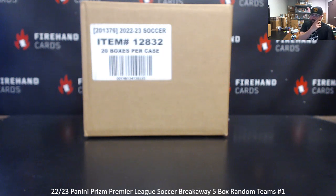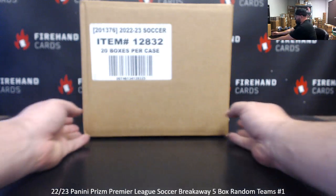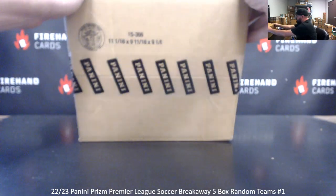Alright guys, we're doing 22-23 Prism Premier League Soccer Breakaway Edition. This is a 5-box and teams break, number 1. After a successful run of opening up a bunch of hobbies for you guys, we just got Breakaway in the other day. Thank you for joining in, thank you guys again for your support of Firehand Cards. Autographs come every other box, so depending on which boxes we choose, we can find ourselves with anywhere from 0 to 5 autographs in the break. We're going to get several numbered Prisms in each box — that's a for sure in each box.